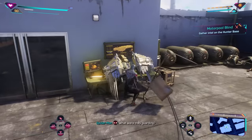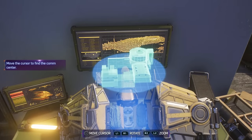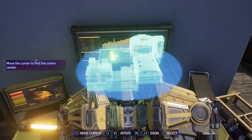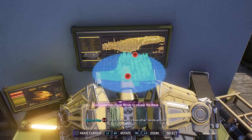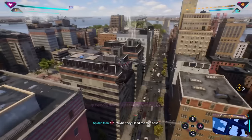We gotta go over here — come here birdie, tell me a story. What do we got this time? Map of the base. Any chance you can show me what's waiting for me there? If I disable that relay, they won't be able to call for backup. So we've been to two other blinds around Harlem — looks like we got more work, but motor pool blinds completed. Maybe they'll lead me to a base.